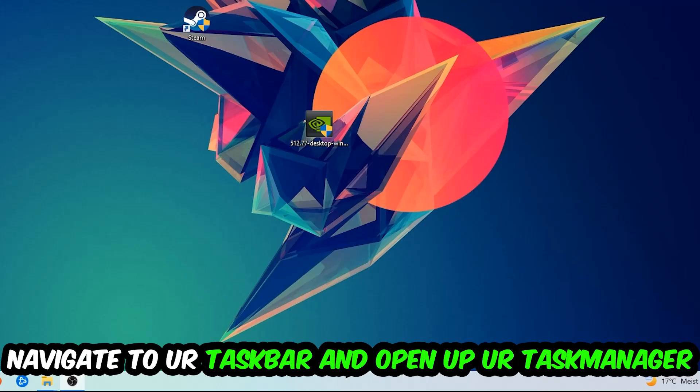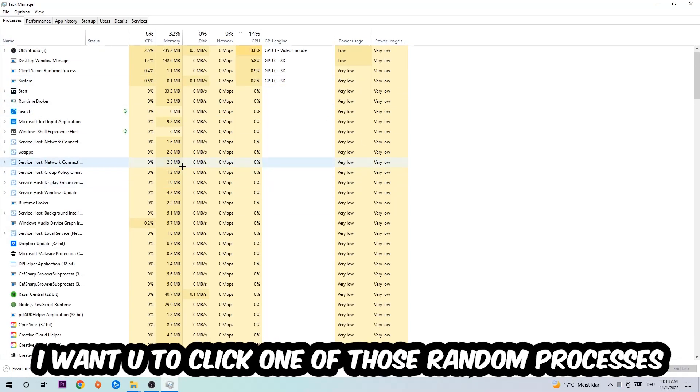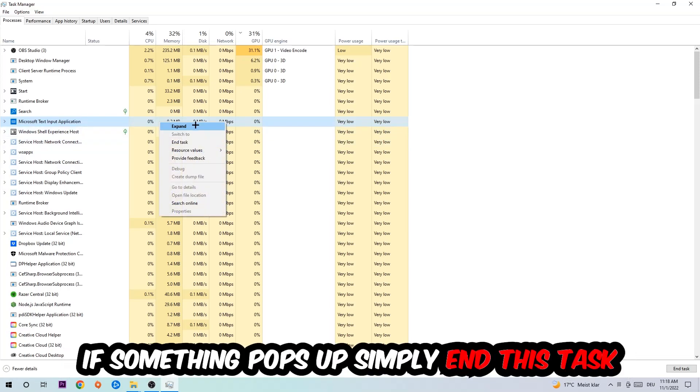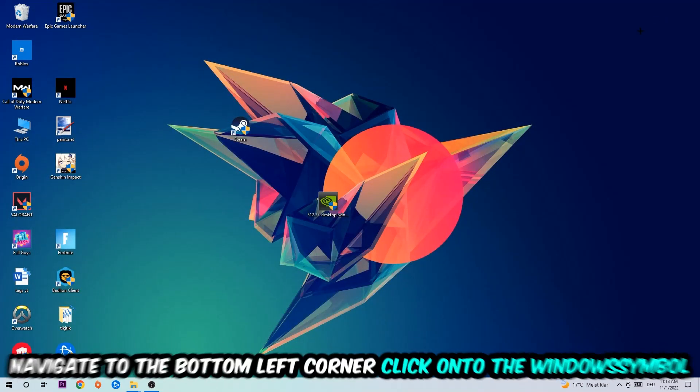The first step I would recommend for everybody is to navigate to your taskbar, right-click it, and open up Task Manager. Navigate to the top-left corner, click on Processes, and once you're in Processes, type in the name of your game. If nothing pops up, you're good. If something pops up, simply right-click it and end the task. Afterwards you can close Task Manager.